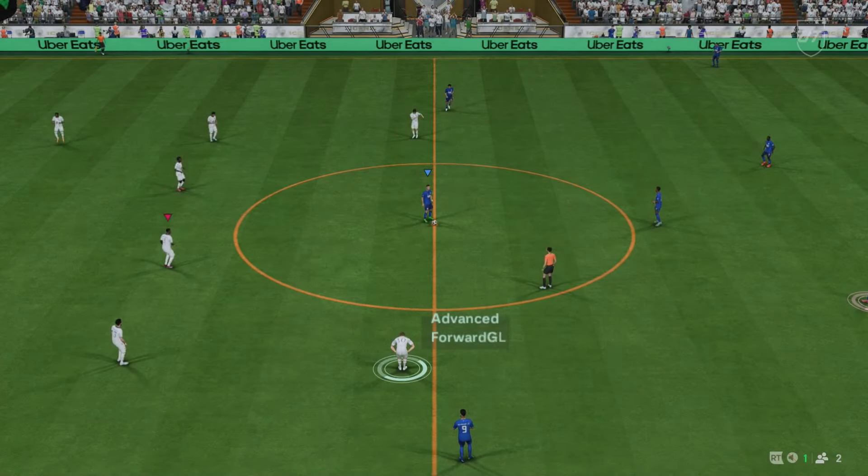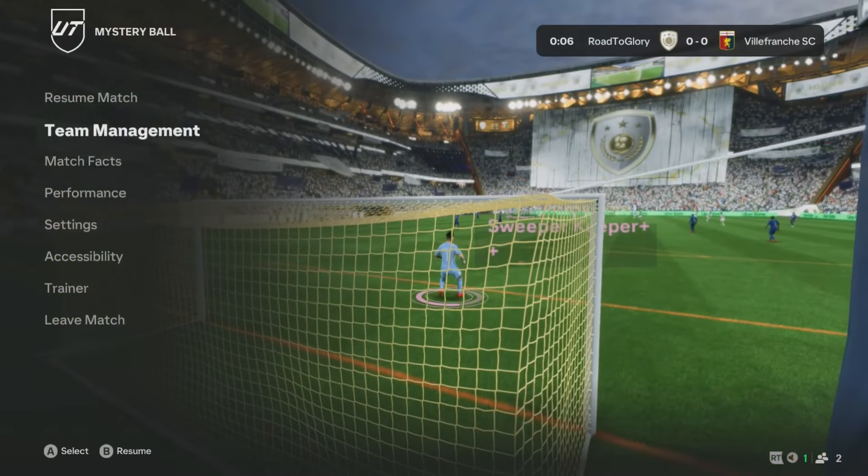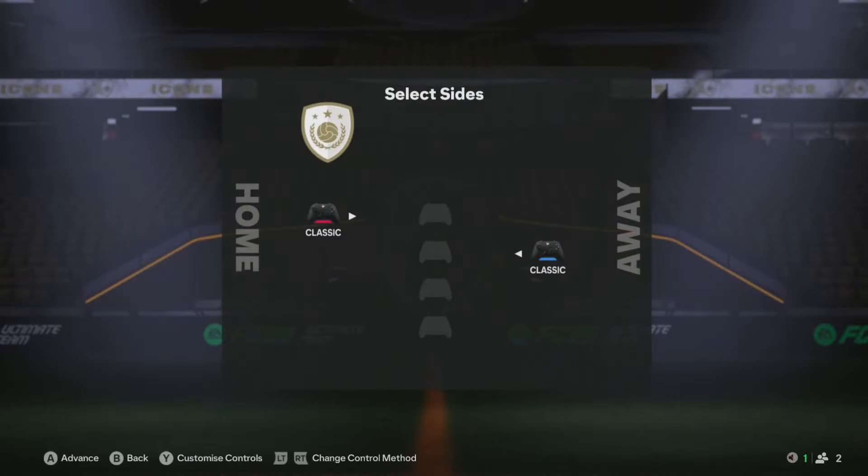Go ahead and pick any game mode — it doesn't matter what game mode you choose. Once you're in the game and you see the game like this, go ahead and kick off with the other controller, pause it, and then just immediately leave the match with your main controller.